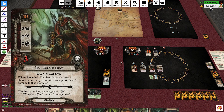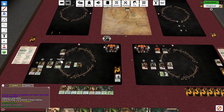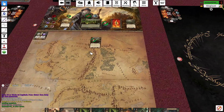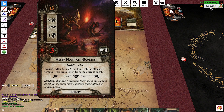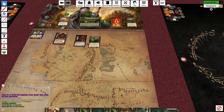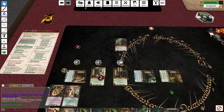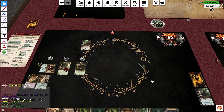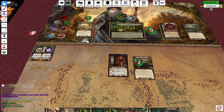I don't mind just blocking forever for the time being. I'm just going to leave it. Questing — seven with Eowyn, eight with the Northern Tracker. We got Misty Mountain Goblins and deal one damage to each exhausted character. Oh no — the Daughter of Nimrodel is dead. This goes down to seven; they have five in the questing area.